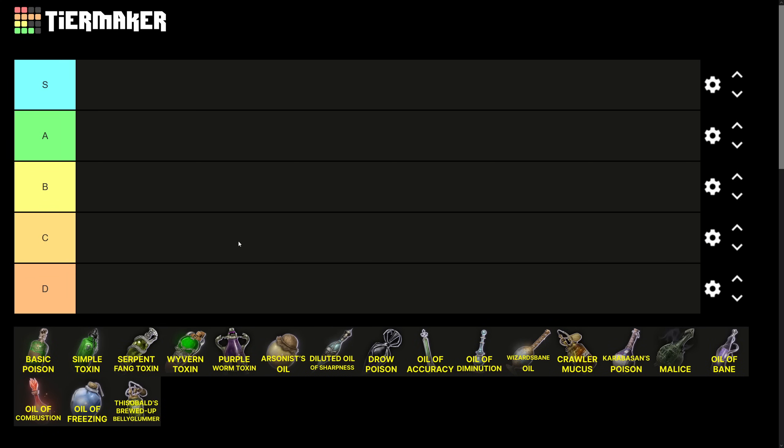First up, the Basic Poison. As the imaginative name implies, this is probably the first poison you'll encounter in the game. It applies the poisoned condition. You can coat a weapon from your inventory or throw it as a grenade, but not by dipping because it creates a cloud rather than a surface. An enemy struck must make a DC 11 constitution saving throw or become poisoned, giving them disadvantage on attack rolls and skill checks.